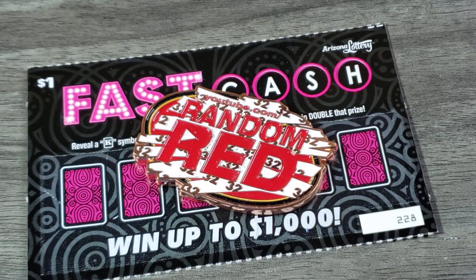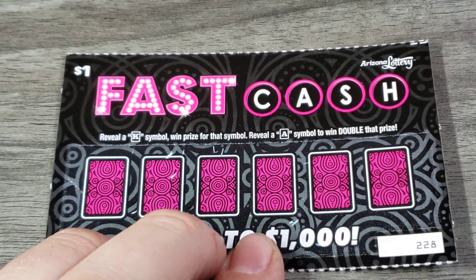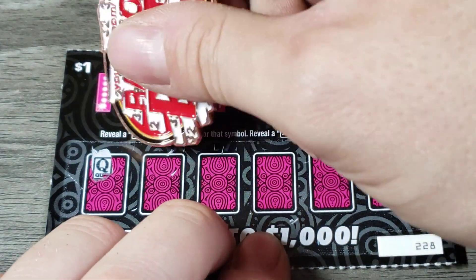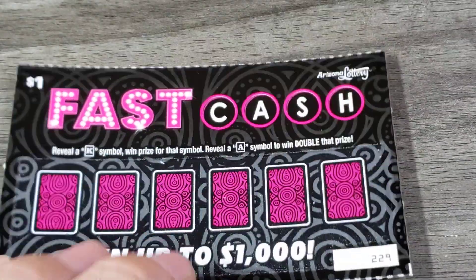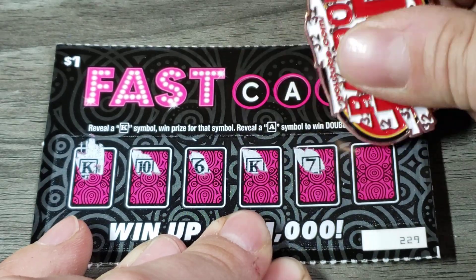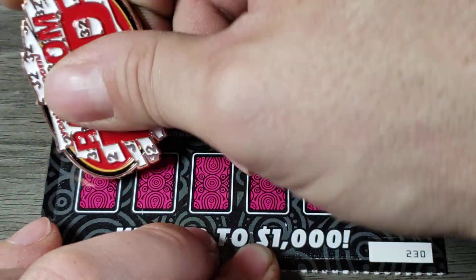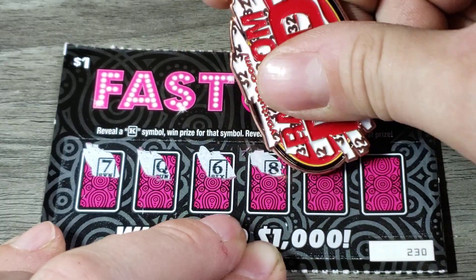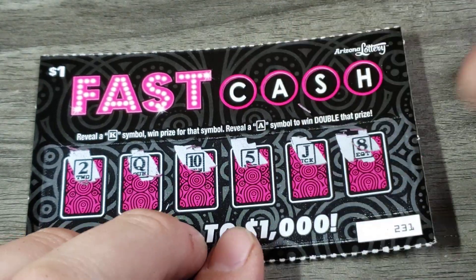We gotta double tap that lucky swig. See how it scratches with this coin — scratches alright. Just looking for face cards, ace and a king. We got a king there. Beautiful, we got a winner. And another king. It's a really cool looking ticket too, and it glows in the dark — just kidding. Don't try it.